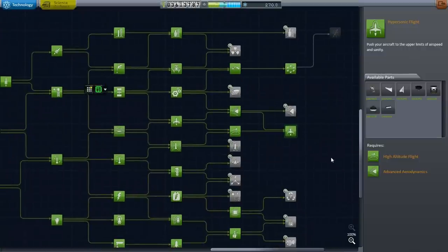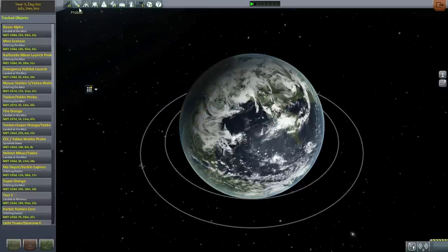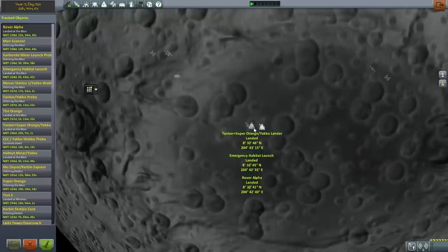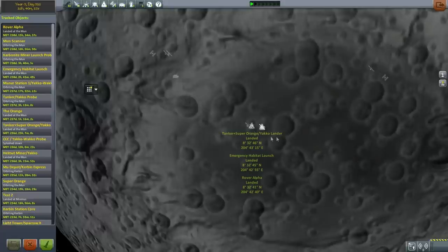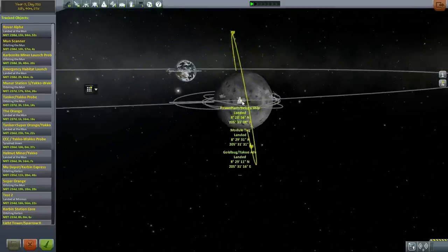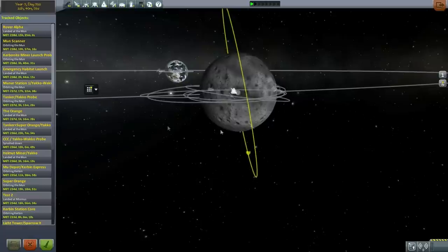Someone asked if I could go through the craft I have involved right now, so let's quickly update on everything. Rover Alpha was the first rover sent to the emergency hub — it's not particularly useful right now, it lost its life support when tumbling into the crater. You can see our main base here and our emergency habitat inside a crater. The moon scanner is in polar orbit around the moon, scanning for carbonite resources and other things.